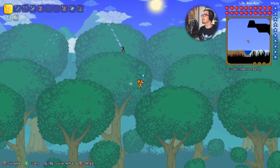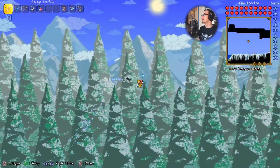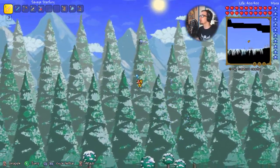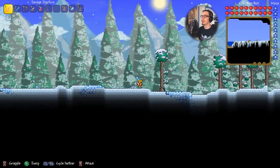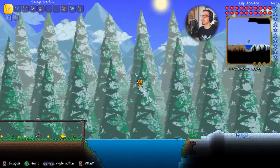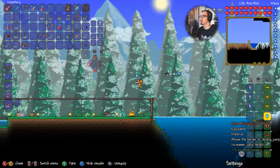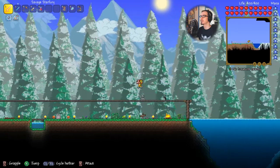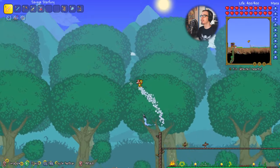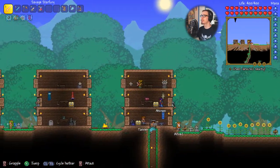With all this speed and height we don't really have to worry as much about exploration. We want to get the Cloud in a Balloon and the Blizzard in a Balloon. I'm also going to toggle the appearance off and hide visuals for those, so we don't have to worry about seeing them — it's nice but it kind of gets in the way.